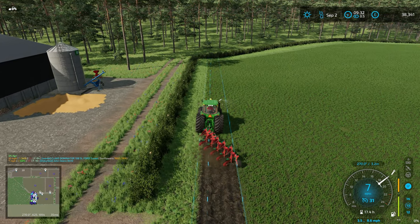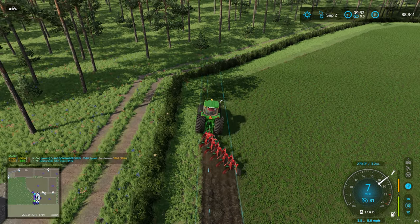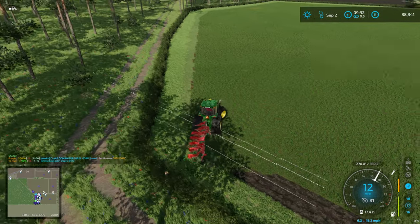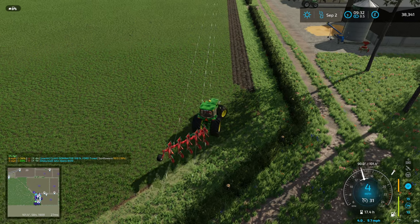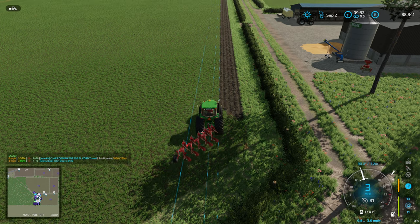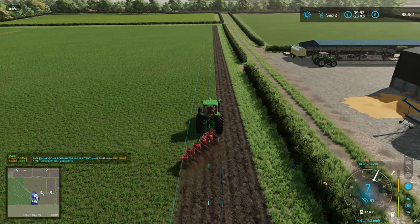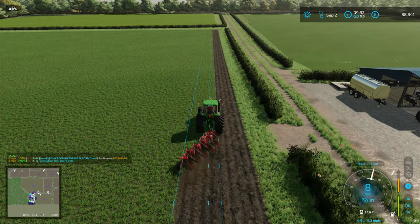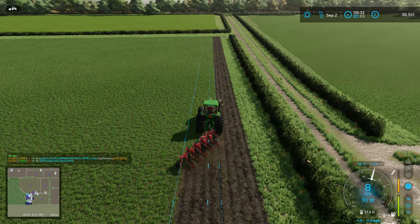There are some tractors in somebody's kit that don't have GPS - the Fendt 926 doesn't have it, the two older Deutzes don't have it, and the Fiat Agri up at DS Agri doesn't have GPS either but makes an appearance in the next video. I did a whole bunch of contracts on bank holiday Monday but I don't think I recorded any of it. We've swapped some tractors over time - notably the Ford that was on lease and the Fiat DT that had gearbox issues - everything else we've kept.